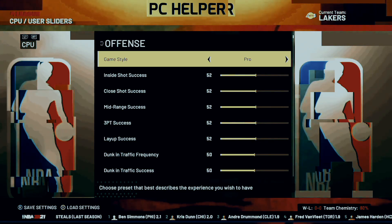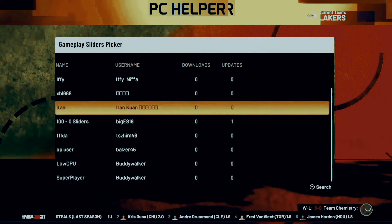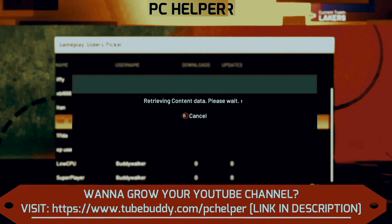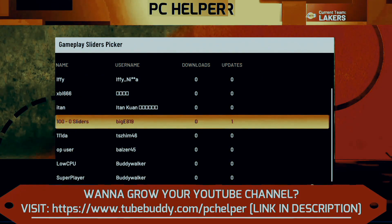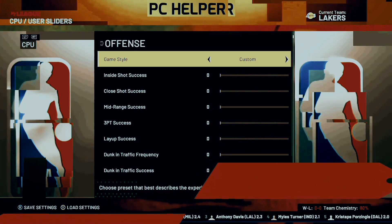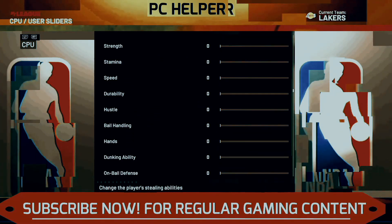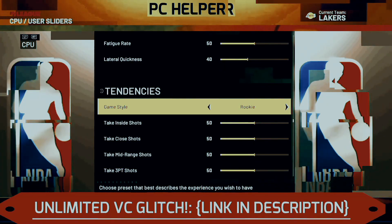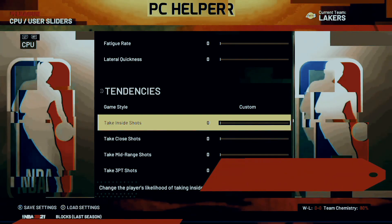Once you have done it, now this is the most important part. You can do two things: the first is that you can load any slider with the name '100' in it, such as the '100 to zero' slider. But if you're not able to load this slider — as you'll see in this video, I was not able to load it due to some error — then you just have to change the sliders manually. First, change it to custom and everything will be zero. We want everything to be zero except the tendencies.